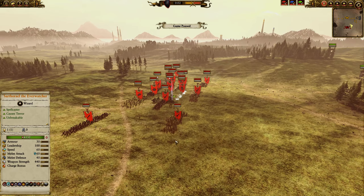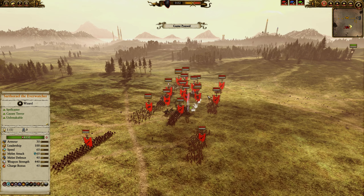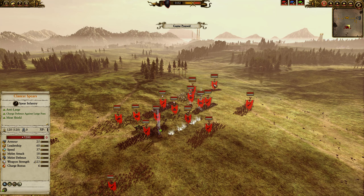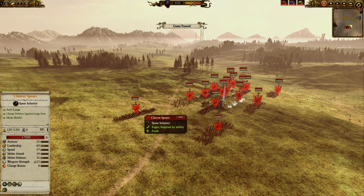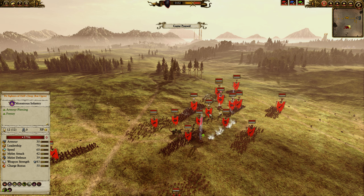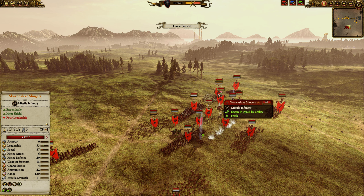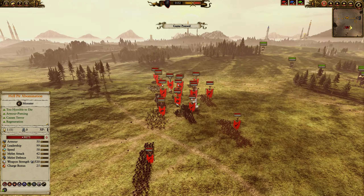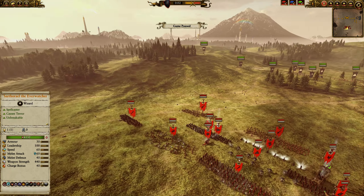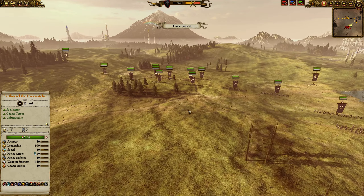Let's take a look at my opponent. He's brought a frontline of three Skaven Slaves backed up by two Clan Rats. In the back there's also Clan Rat Spears — two of those — the Council Guard, Plague Priest, Pit Fighters of Hell's Deep, Poison Wind Mortar, Assassin, Throt, Skaven Slave Slingers — a couple of those — and some Mournghul Ogres in the center. Pretty standard stuff.